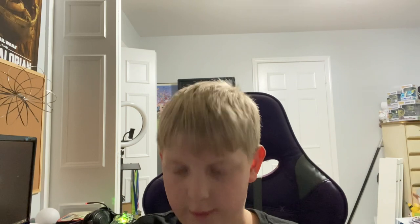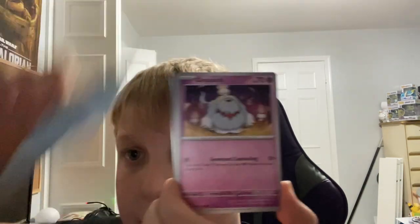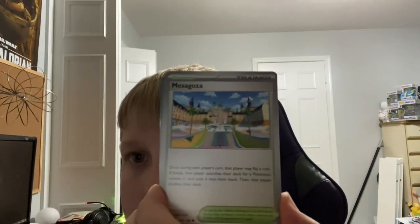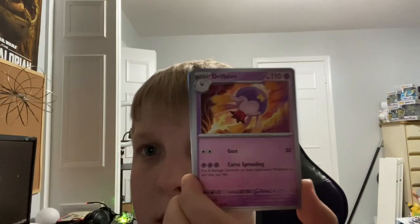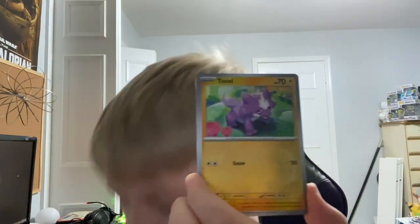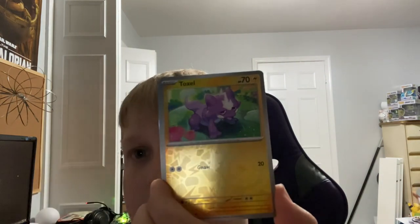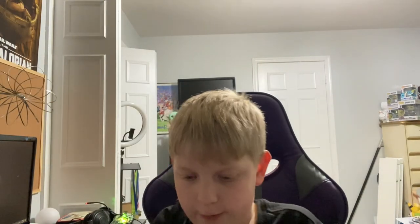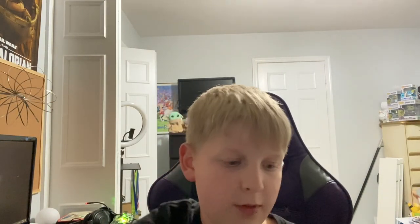From the back to the front: Steel, Claw, Sir Grieva, Smoliv, Charcadet, Ponyta, Maschiff, Driftblim, Defiance Band, Toxel, Scatterbug, Kingambit. That's the first pack — just a taste of what you can get in this set.